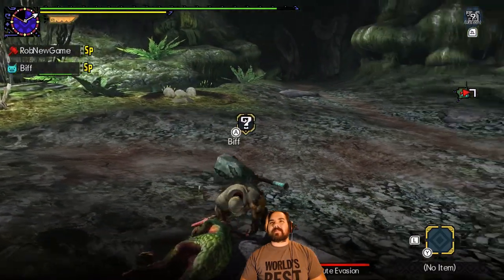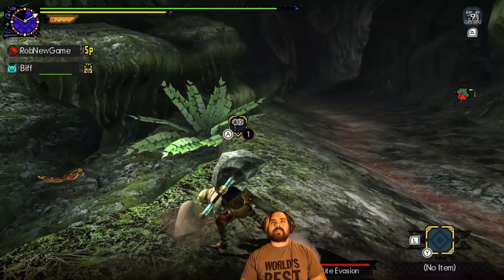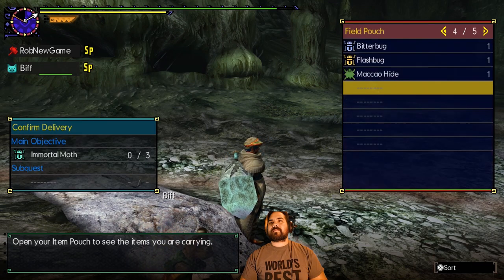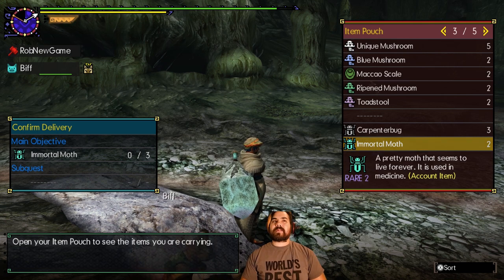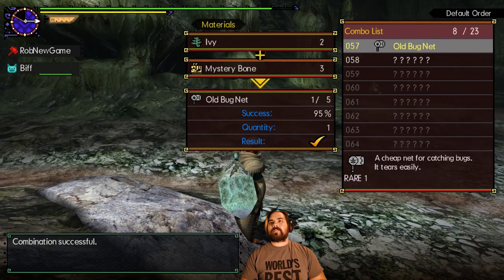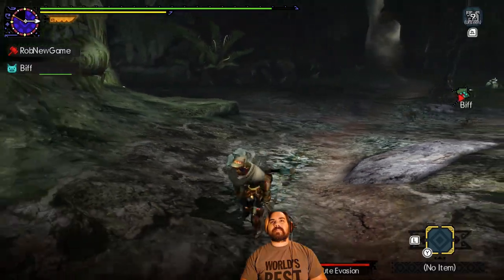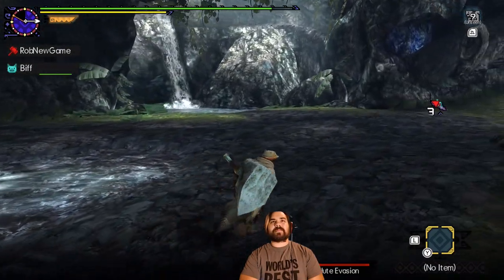Where are you? There you are. Let me head on over here. Let me see if my bug net will last long enough to catch this guy. Old bug net broke — oh no. But I did get an immortal moth. How many do I have? I keep pushing the wrong button. Item pouch. I don't know, it doesn't say. Immortal moth — but I only have two. Can I make a bug net? Old bug net. I found it. It gives me another one. Let's finish this up.